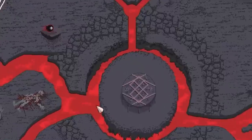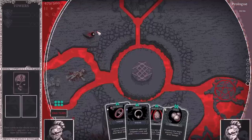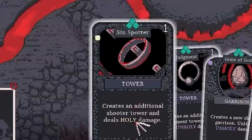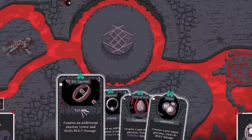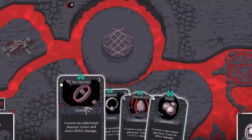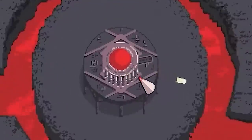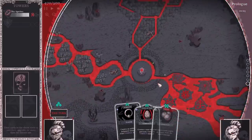This is like the center of hell and we need to protect it from all the sinners that are attacking us. We get cards that give us different towers and things. To start off there's holy damage, unholy damage, and a third type as well. Cards with 'tower' on them are literally towers — if I take this one and shove it there, we now have a minigun in the middle, shooting enemies way off in the distance.